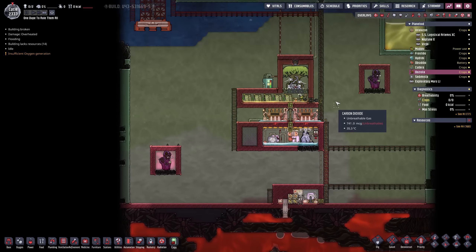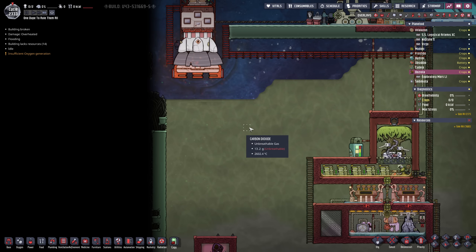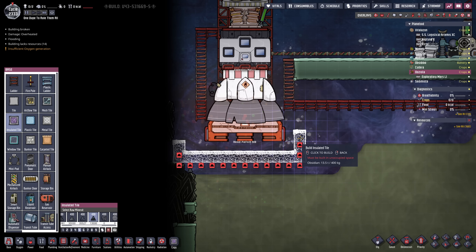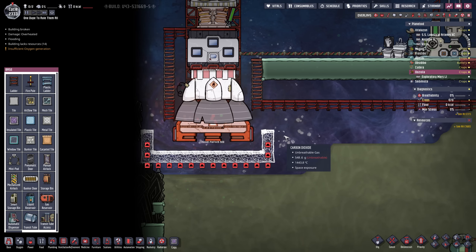Oh zista. There's gonna be some more carbon dioxide. Actually that wasn't even that bad, right? However I think to prevent this in the future all we have to do is encase this and then the carbon dioxide will not be able to make it to the planetoid.